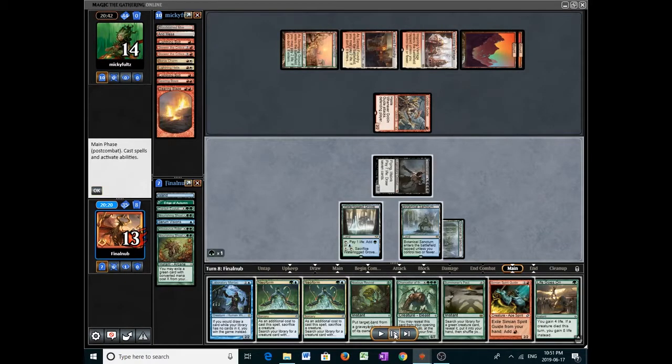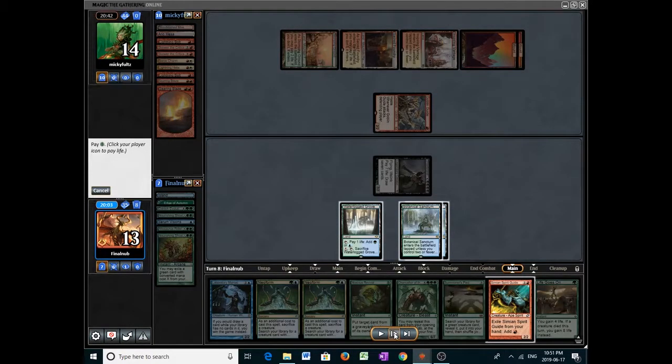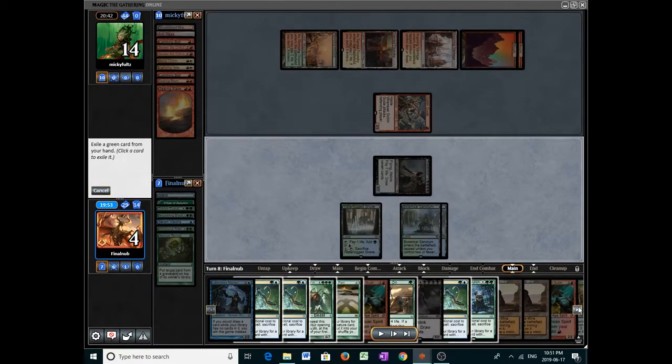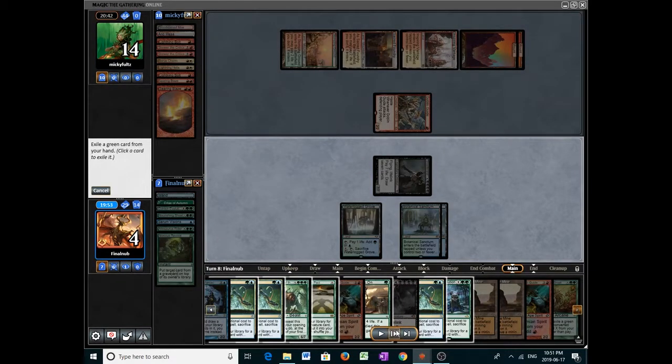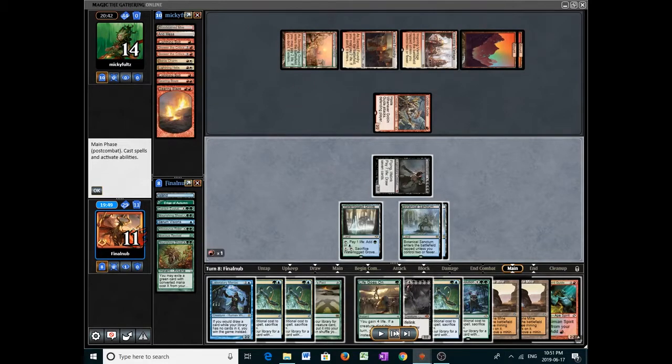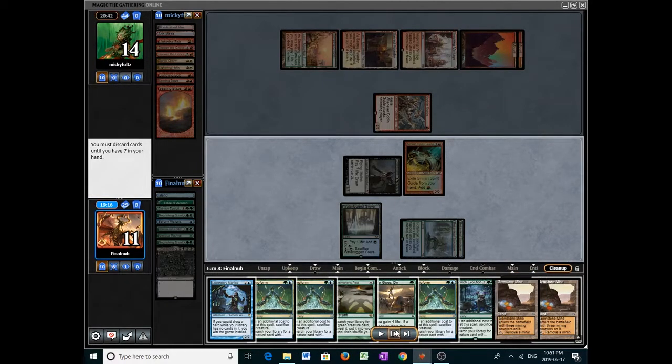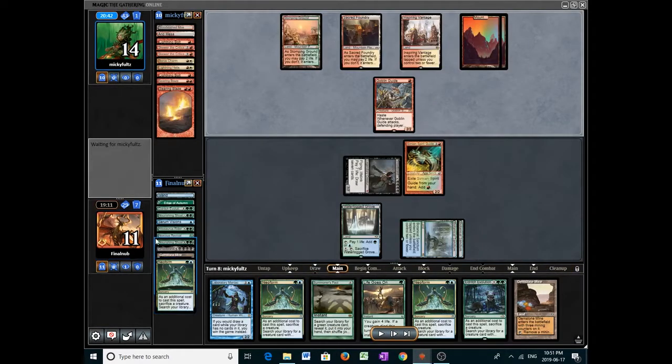Let's gain seven. Let's rebuy the Nourishing Shoal and gain seven more. At this point we can stop or keep going at any point really. I came to my senses — and given that I also drew the Grizzlebrand, it's just fine to stop. We'll just win with Grizzlebrand; the opponent cannot win.